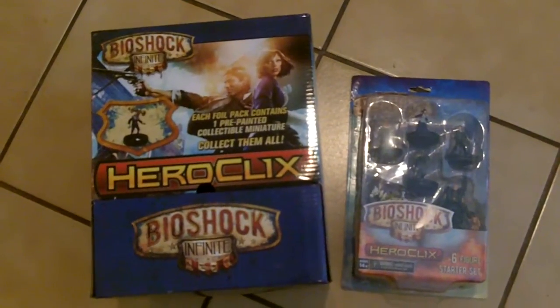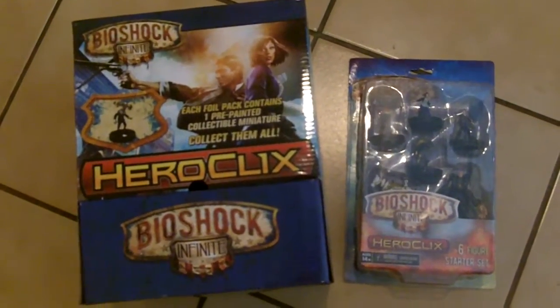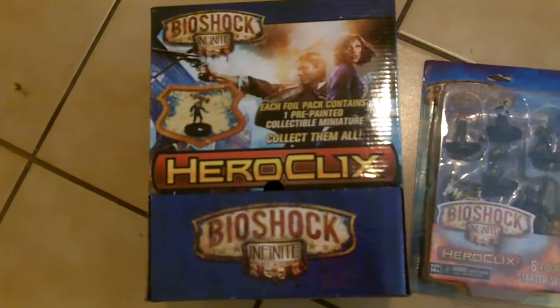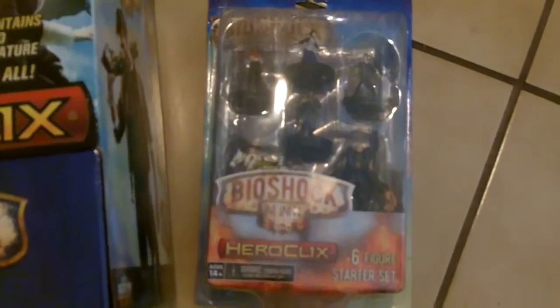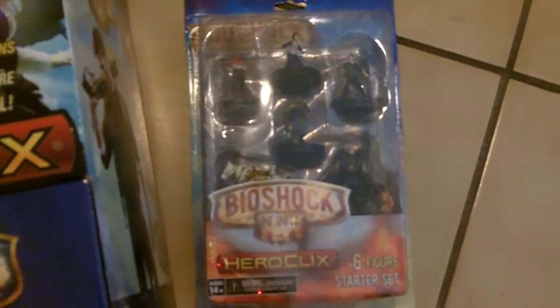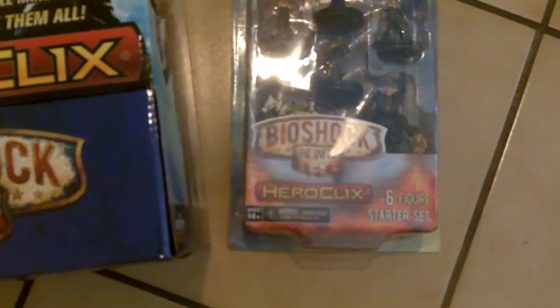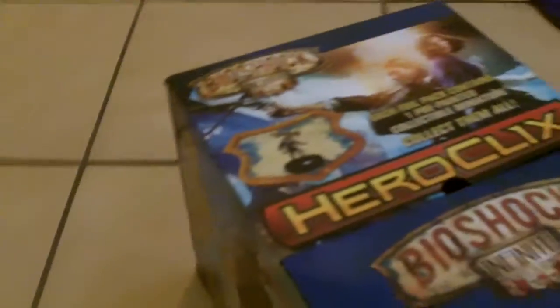Hey, what's up, it's Mike here again. Today I'm going to be unboxing some Bioshock Heroclix. We got the Bioshock Heroclix countertop display, which has 24 figures, and the Bioshock starter, which contains six figures and a powers and ability card and a whole bunch of other goodies. So without further ado, let's get into some Bioshock.